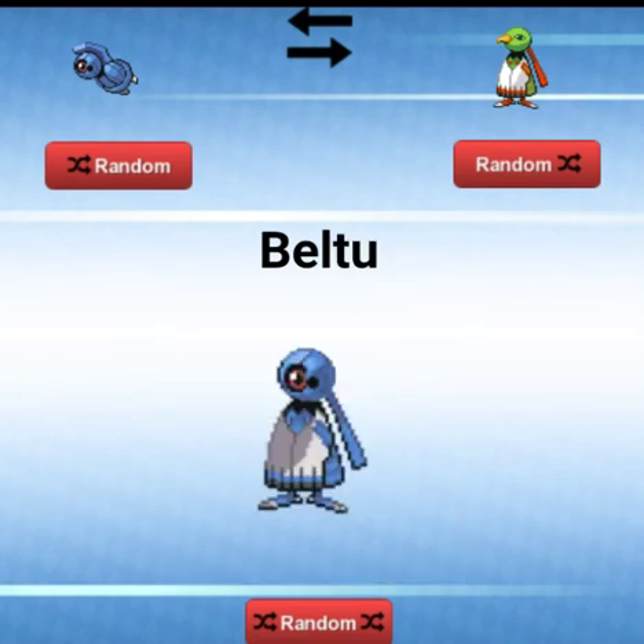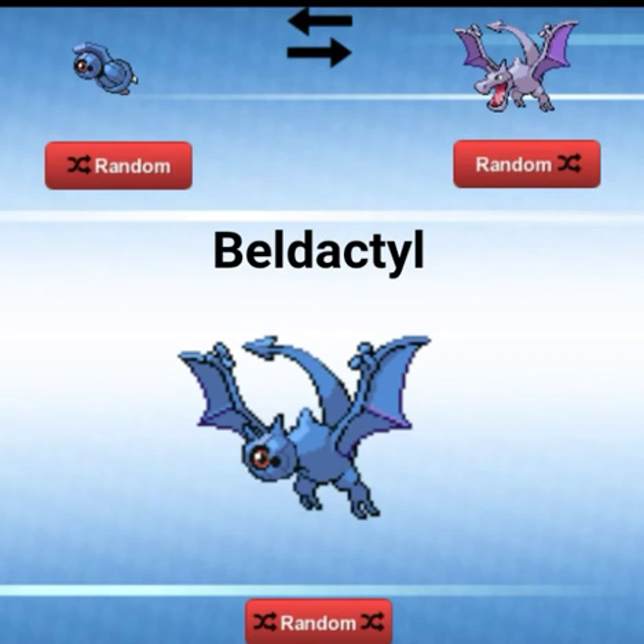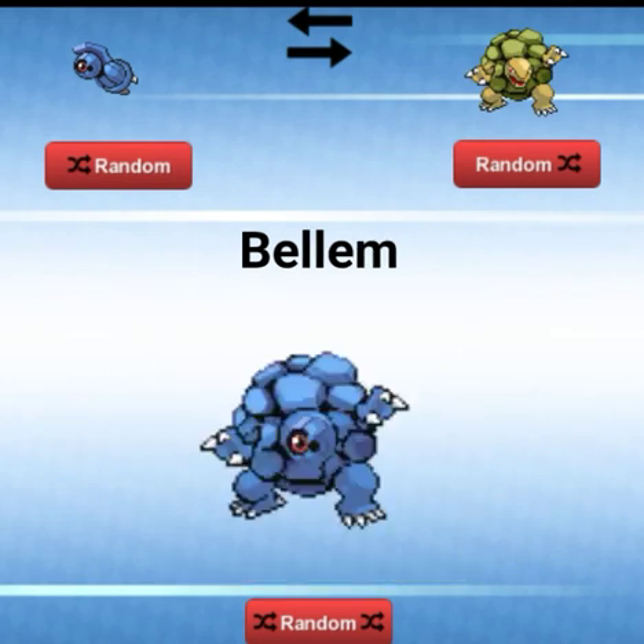Randomize it again. A Bell-Tune — that actually looks like it could be a legit Pokemon. Any Pokemon with Beldum's face can look like it's from outer space, basically. A Bell-Dactyl — now this looks kinda scary. A Bellum — like an Abellum? That could be a thing.